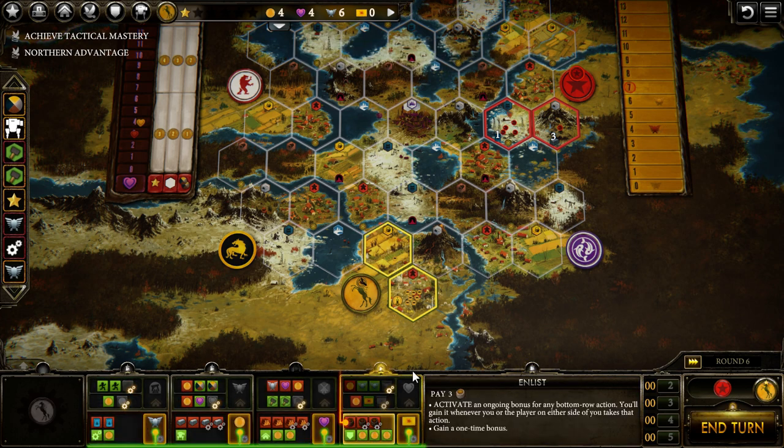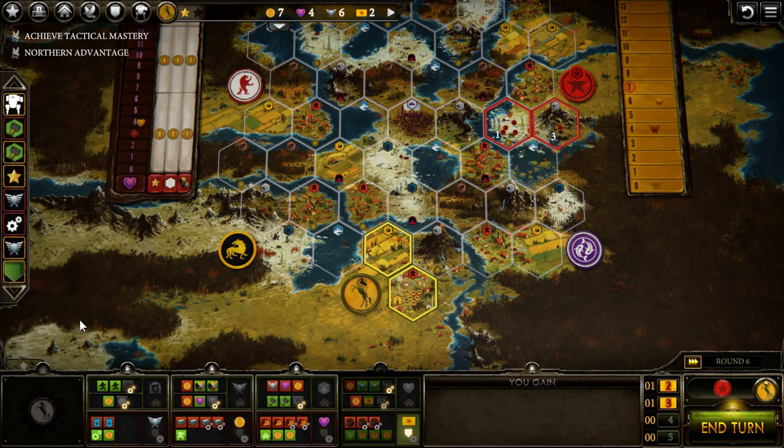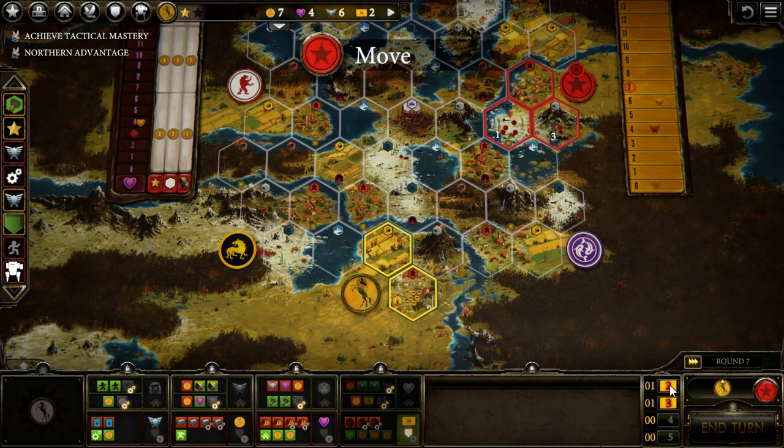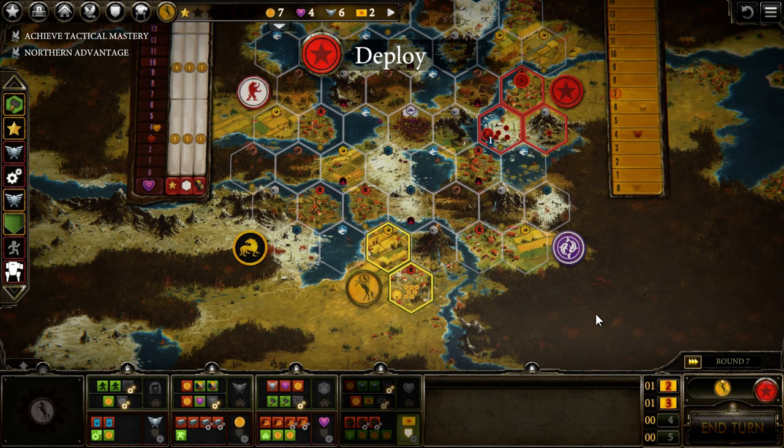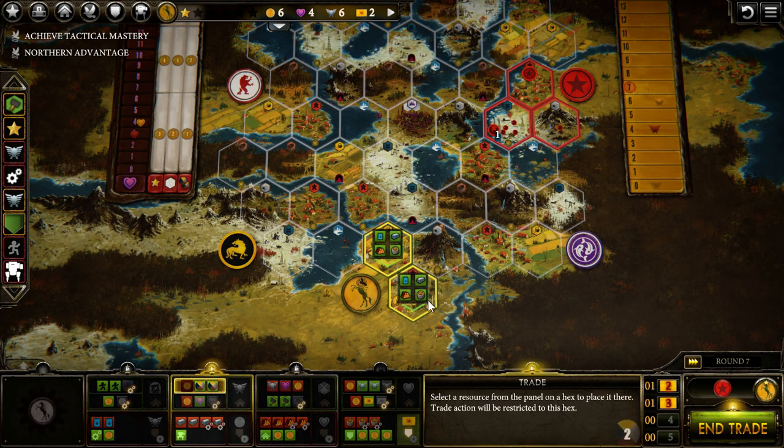On round six we will produce and achieve our first star, which is the worker star. We can do a Bolster now and do an Enlist. We should enlist the card option so we get the maximum amount of cards, since the Crimean faction can use one combat card as a resource — we have to take full advantage of it.